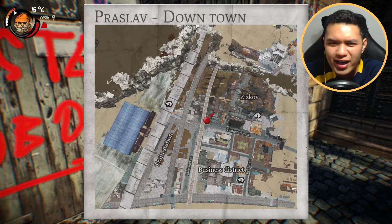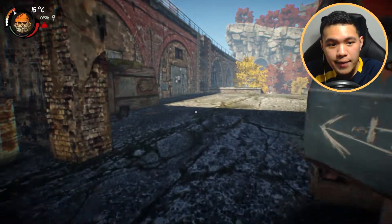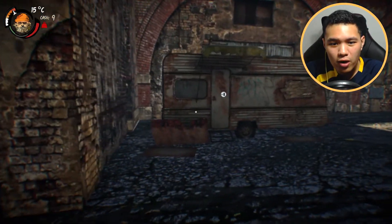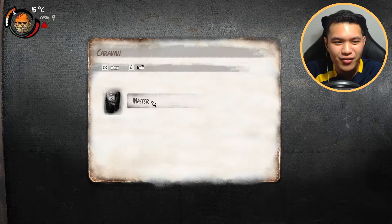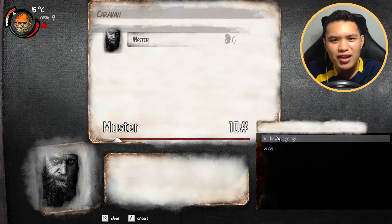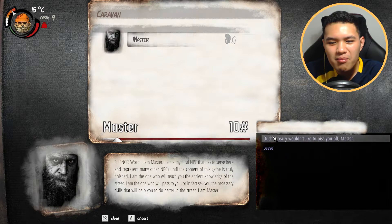If you guys don't know where it is, I'm going to show you on the map. If you're struggling to find the map, you can Google for the Hobo map and find yourself around. There are a lot of different places here and it will help you out. Hobo master is in here - he actually has a face right now. Look at him, all bearded up - he definitely looks like a master to me. He says: 'I am the mythical NPC that has to serve here and represent many other NPCs until the content of this game is truly finished.'